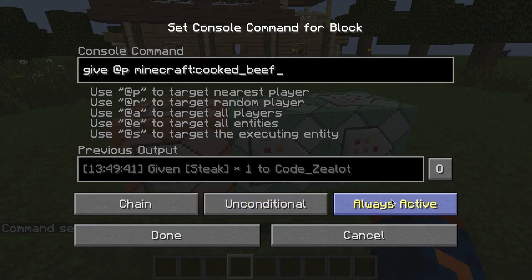We have it set to chain, unconditional, and always active. The unconditional button says that we want this command to run even if the one before it does not successfully run. So if you hit the button attached to the first impulse block and for some reason the command failed, this block would still receive a redstone signal and execute. If we set this to conditional, the block right before it would have to successfully execute in order for this block to execute as well.